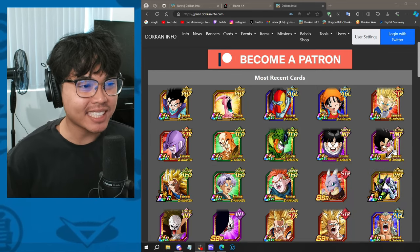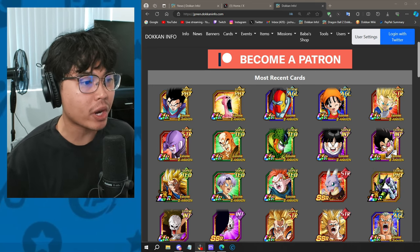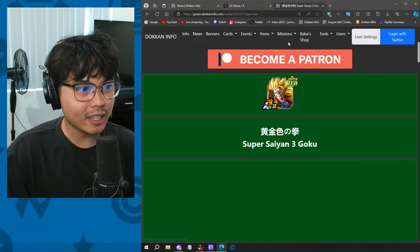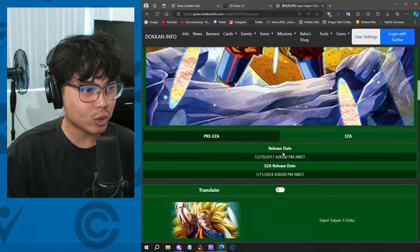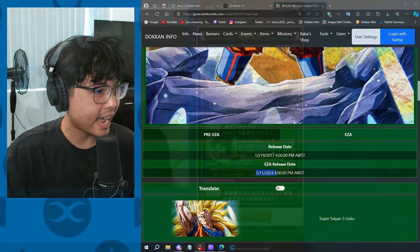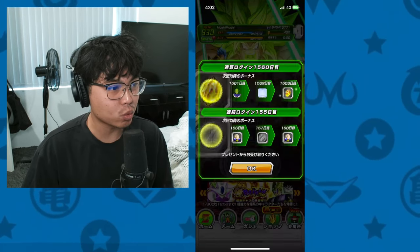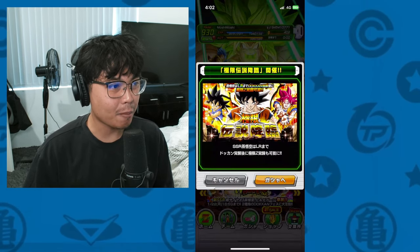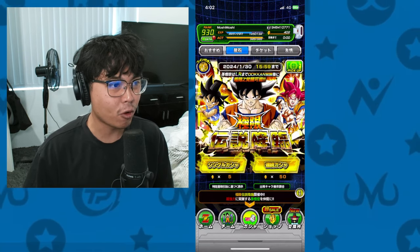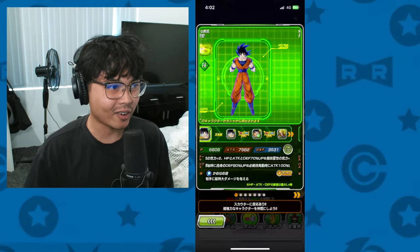JP Dokkan has gotten a massive data download and updated to version 5.17, so we're going to cover all of that. There's a lot here. First of all, it looks like Ella Goku's EZA event is out right now, on the 11th of the 1st. Ella Goku's banner is here, but if you want to summon for him, probably not worth it — the banner is not that great at all.